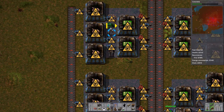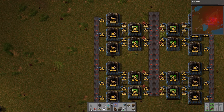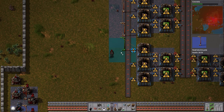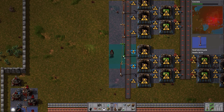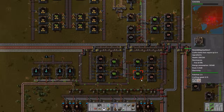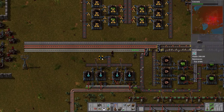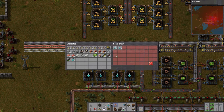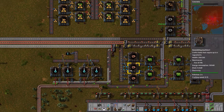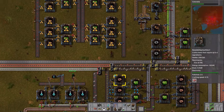Do you think this is enough green circuits to get started with red? I think so. Looking at the main bus, this is a really good example of how much copper is being used now compared to before. Before we set up the laser turrets, this copper line was completely full. It's not even close anymore. So yeah, we're going to have to increase our copper smelting by quite a lot — and steel as well.